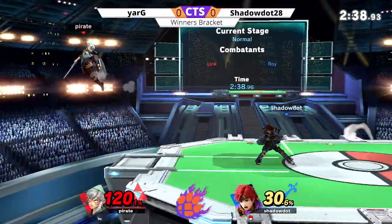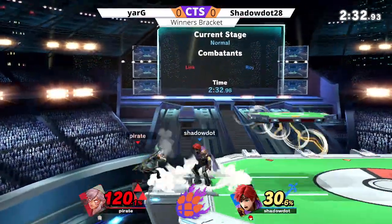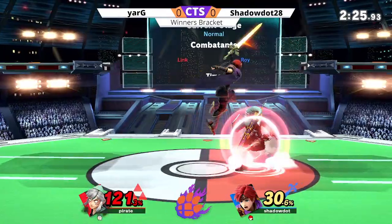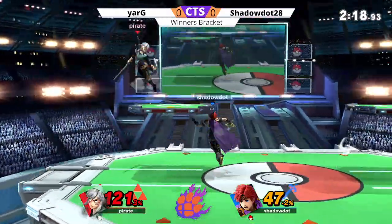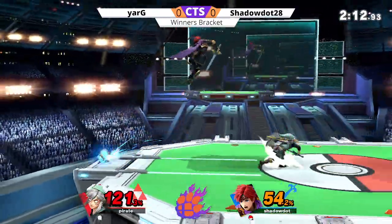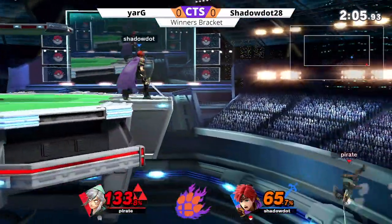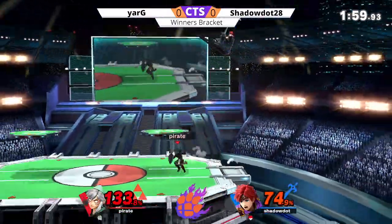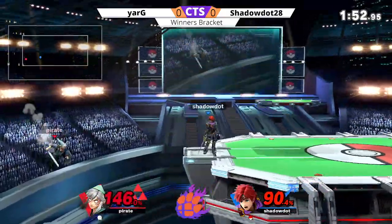The up-b and he is back. The neutral-b not getting the two-frame, so Yarg with a big mountain to climb. Link is definitely the kind of character that can slowly bring it back if needed, but it's going to be tough against a character with Roy's kill power — just about any move will do it. The up-b at shield, tries to jump over the boomerang, ends up getting it back. On the platform, a very precarious situation for Yarg — hits the nair though. Still in the corner, now he's back. Both players just kind of trading stage control, and that up-b is not gonna kill. Two minutes on the clock.